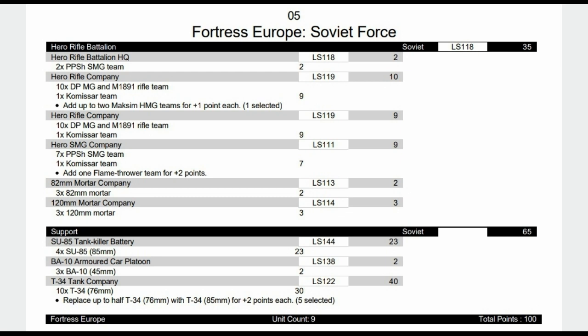Next is a Hero Rifle Battalion: two SMG teams for the HQ, then a company of 10 teams with a Commissar and a heavy machine gun, a second company the same but without the HMG, an SMG company with a flamethrower, three 82mm mortars, and three 120mm mortars. In support: SU-85 tank killers, scout cars, and 10 T-34s split half 76s and half 85mm.